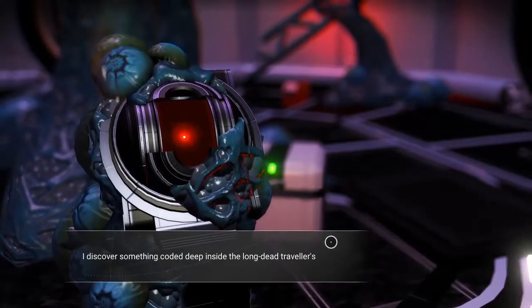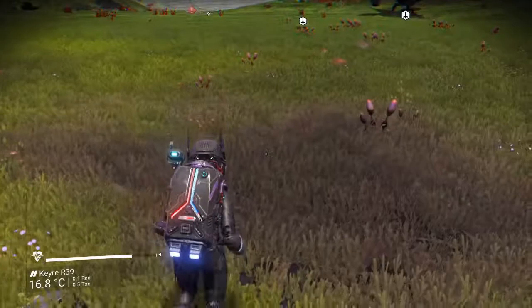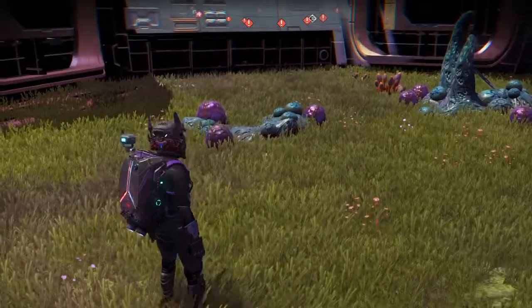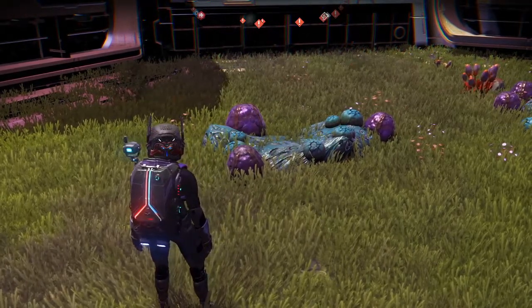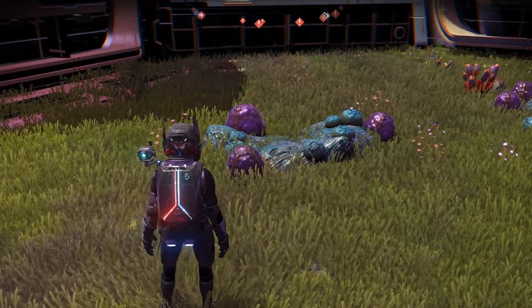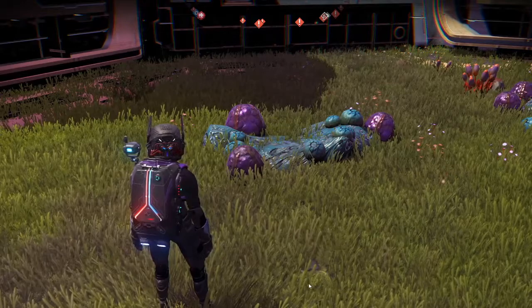We get the traveller's log and look at that — we made some nanites. There's always some stuff laying around to pick up. But the real attraction for abandoned buildings is these whispering eggs. Inside the egg it contains a larval core that you can refine for nanites or sell for units. Prior to the Origins update, the best way to approach this was to tunnel underneath, shoot the eggs, and let the larval core roll down to you while the monsters stayed above ground.